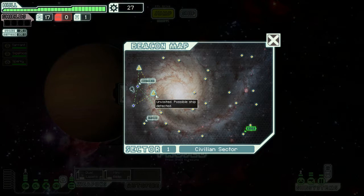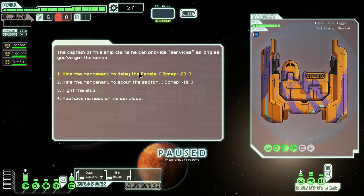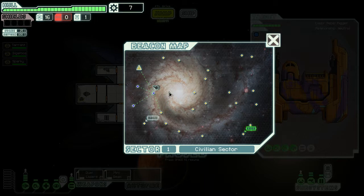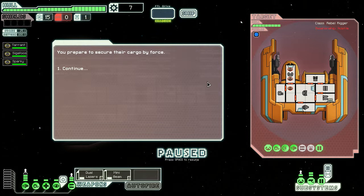We do have limited options on where to go, so let's head here — I think from down here we've got a better path. I am a big fan of hiring mercenaries to delay the rebels; that usually gets you three to four extra turns where you can continue to explore the sector and pick up some additional scrap. So let's do that. Rebel ship — demand surrender, come on people.